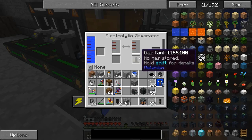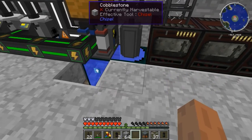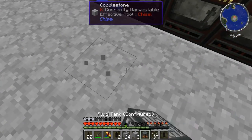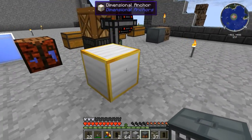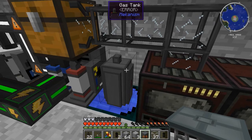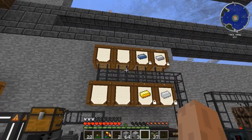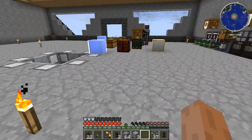Once that gets full, the internal buffer in the factory will start to fill up. This isn't something that's practical if this were loaded on a home computer, but on a server it would actually be useful because this area would be chunk loaded. While I'm at work I would be accumulating a fairly good buffer of oxygen so I could run this at decent speed without needing to worry.